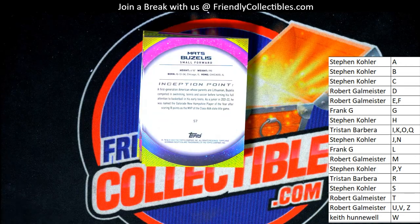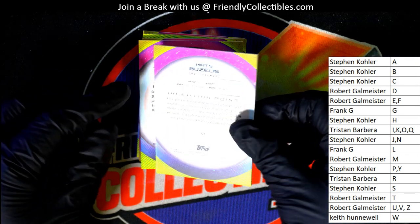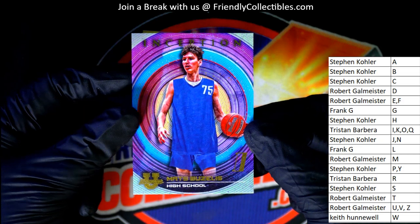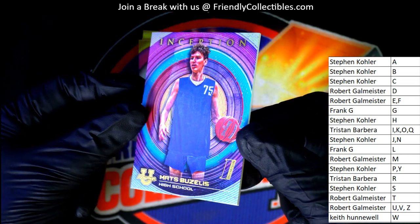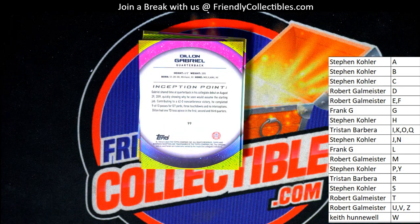Next up in the rip — letter B, and Steven K, you got this one, small forward. Next up in the break — Dylan Gabriel, quarterback. Frank G got a QB.